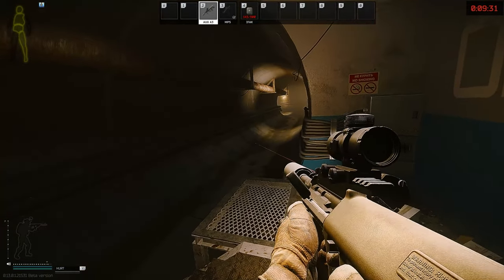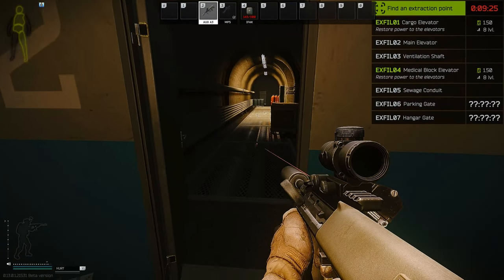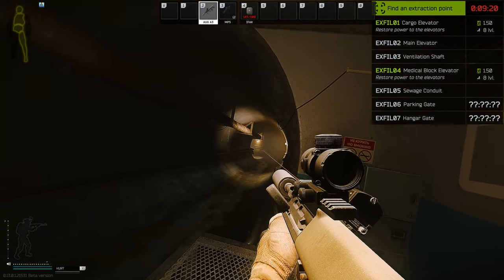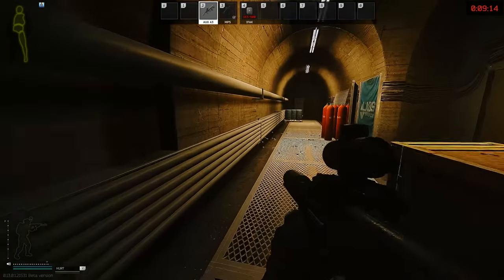Down here there aren't too many specific callouts. This general hallway would be considered sewer — 'he's in sewer hallway' or 'he's going to sewage,' because if you run down there there's the sewer button where you wait and then extract. So generally this would be sewer vents.